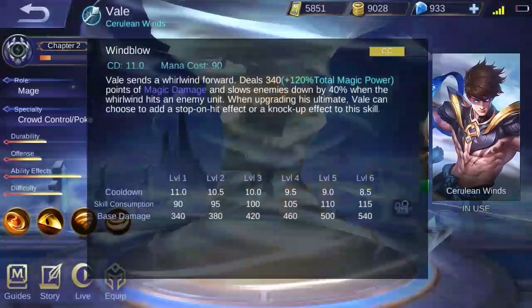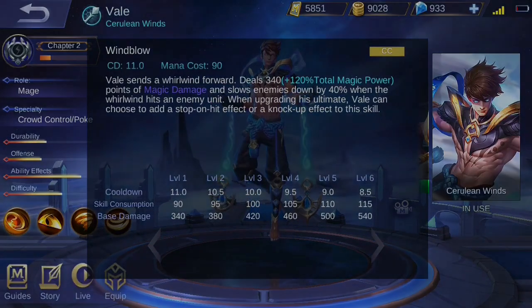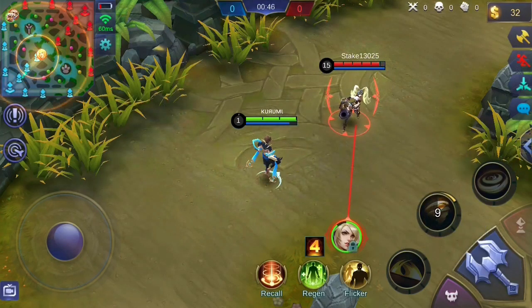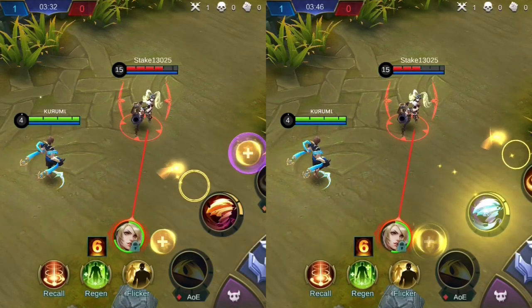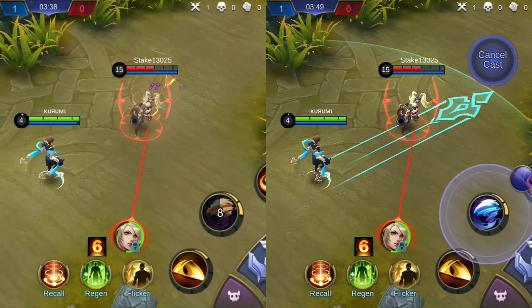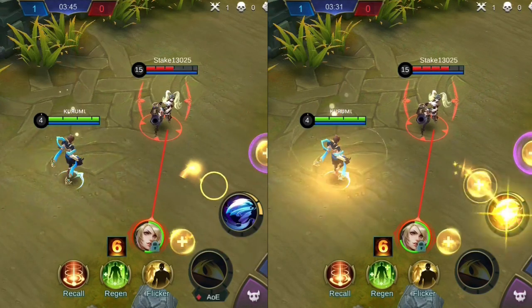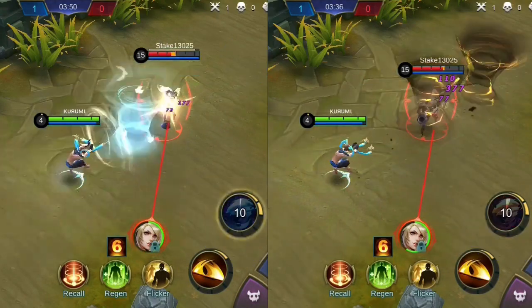His second skill, Wind Blow, unleashes a whirlwind towards the specified direction, dealing a certain amount of magic damage and slowing enemies when it hits an enemy unit. His passive lets you choose an enhancement between adding a stop-on-hit effect or a knock-up effect. The stop-on-hit effect lingers on enemies hit and deals magic damage for a short period. The knock-up effect sends enemies hit into the air. Choosing an enhancement changes the icon and color of the skill.